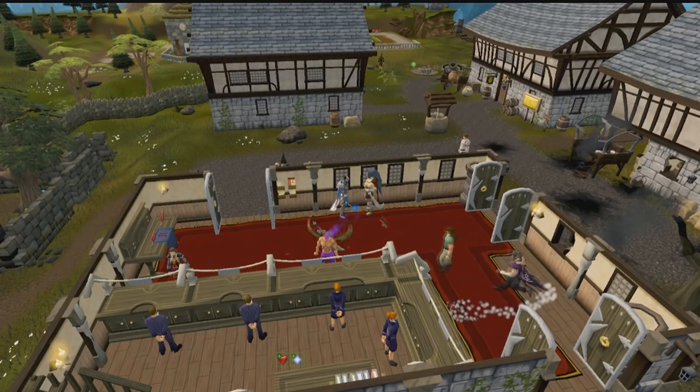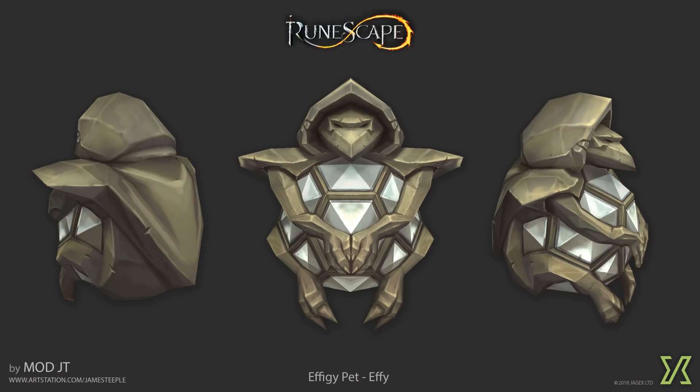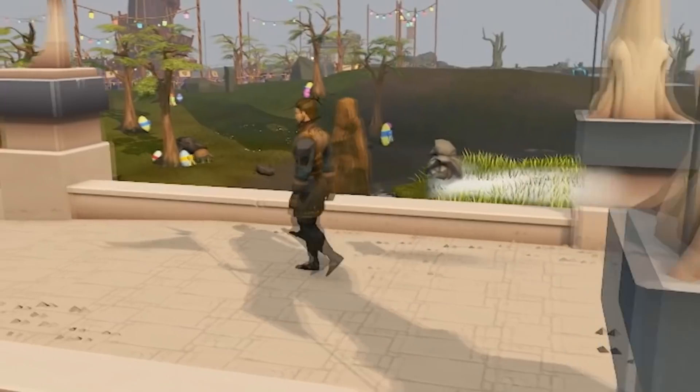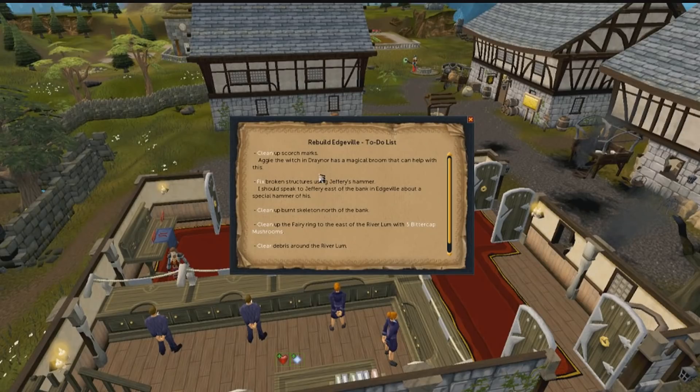Not only will you get a Dragon King lamp, but you'll also unlock the chance to get the new effigy-based pet, Effie, which looks pretty cool. Just as quick background information, this obviously does require the Ritual of the Madgerot quest to have been completed, and it is a members-only activity, seeing as you need to have completed that quest.